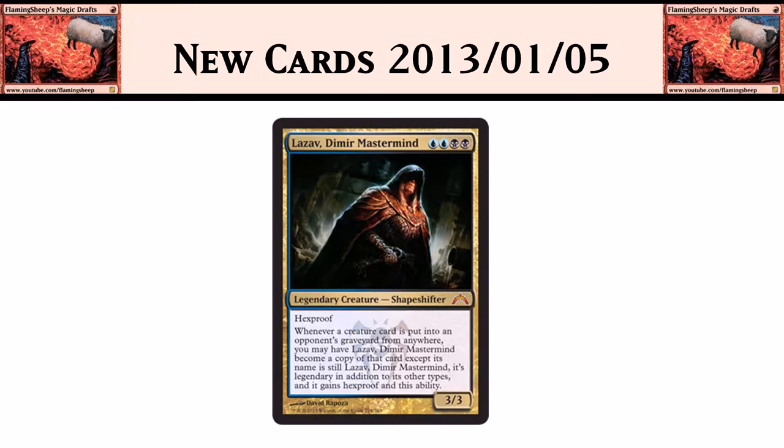And then we've got the Dimir legend: Lazav, Dimir Mastermind. It's 4 mana for a 3/3 with Hexproof. When a creature is put into an opponent's graveyard, you may have Lazav become a copy of that card — except it's still called Lazav, it's still legendary, and it still has Hexproof. It plays with the mill strategy: you get a Glimpse the Unthinkable or something like that, and you can change him into whatever was milled. Seems pretty neat.